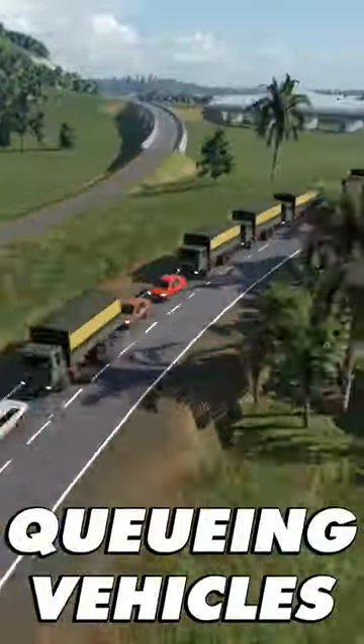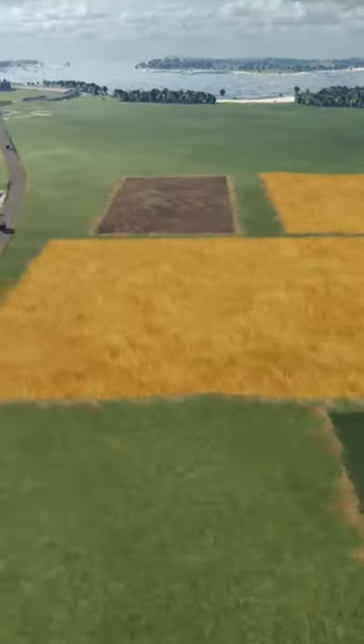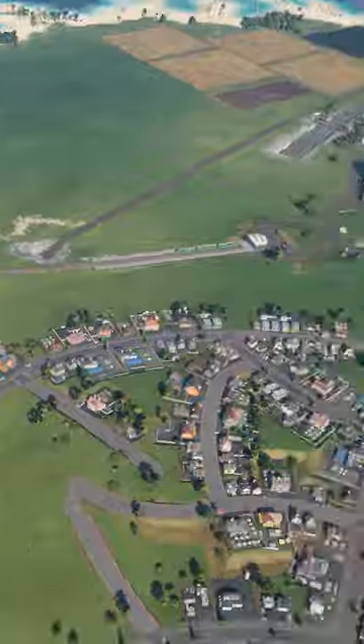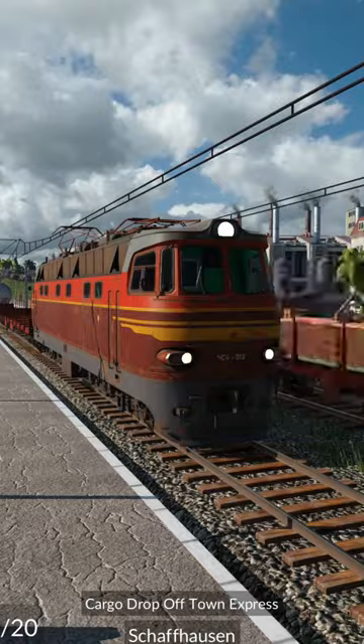How to get from queuing vehicles in front of your stations to really smooth traffic flow in just a few clicks. For this example we're going to transport grain to a food factory and then deliver the food to the city so the city can grow. Let's start with trucks, but these tricks work on every type of vehicle in game.